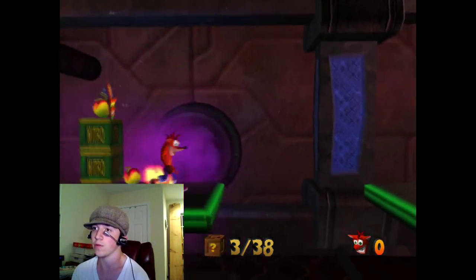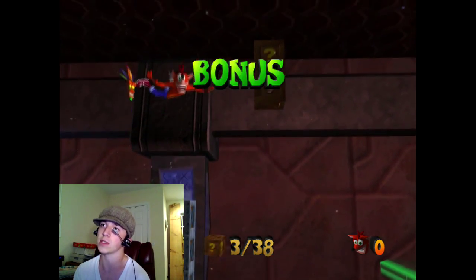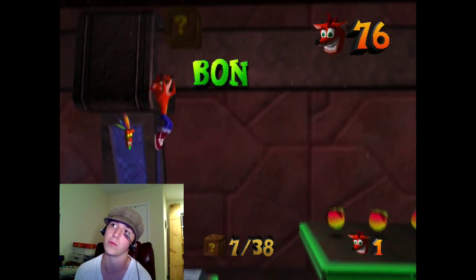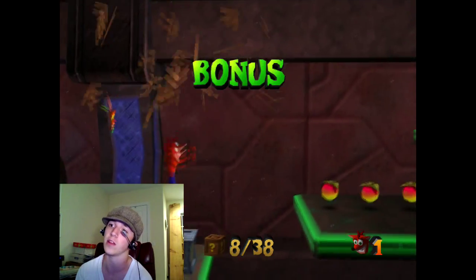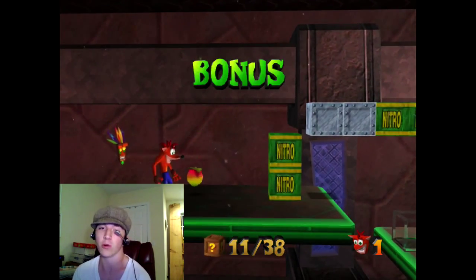Now you start blowing up all of these crates. You try to avoid the nitro crates, because they mean sadness and unfortunance and stuff like that. Unfortunance — I'm not sure if it's even a word, but if it is a word, I invented it. And you should get used to it. I invent a lot of words on this, don't I?